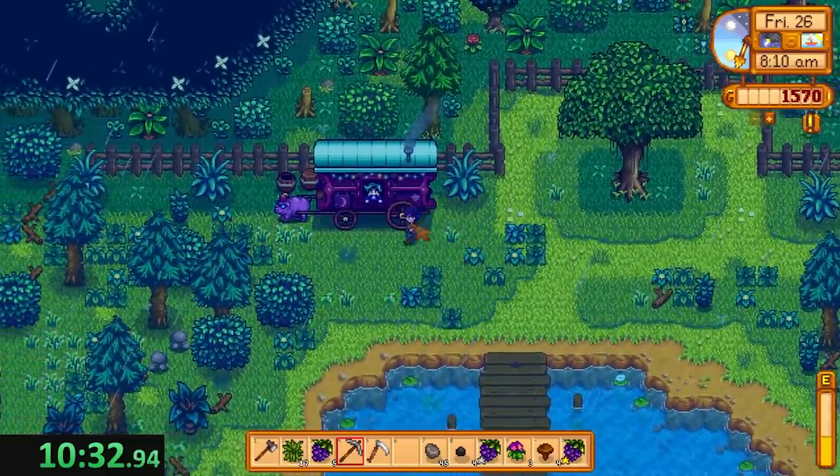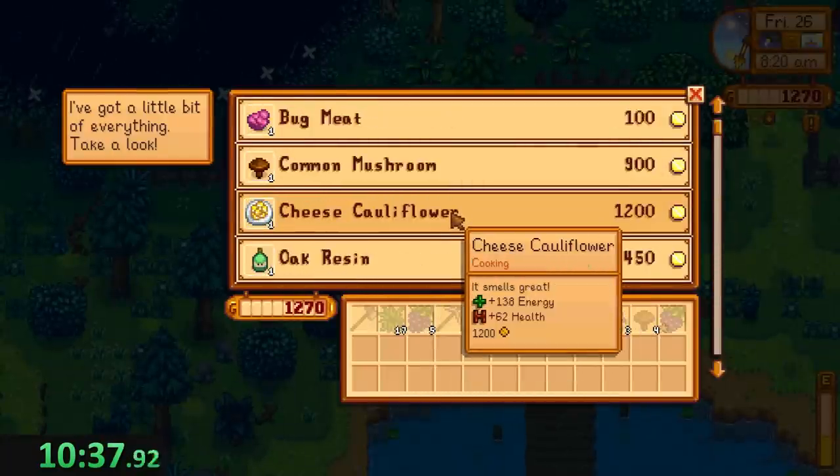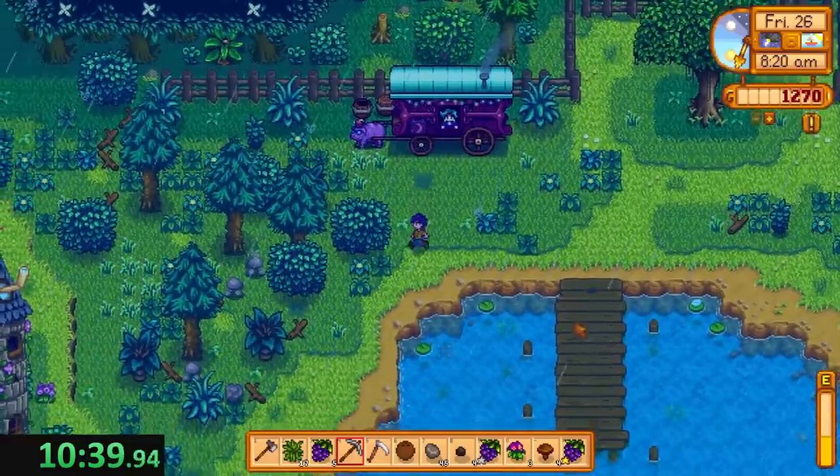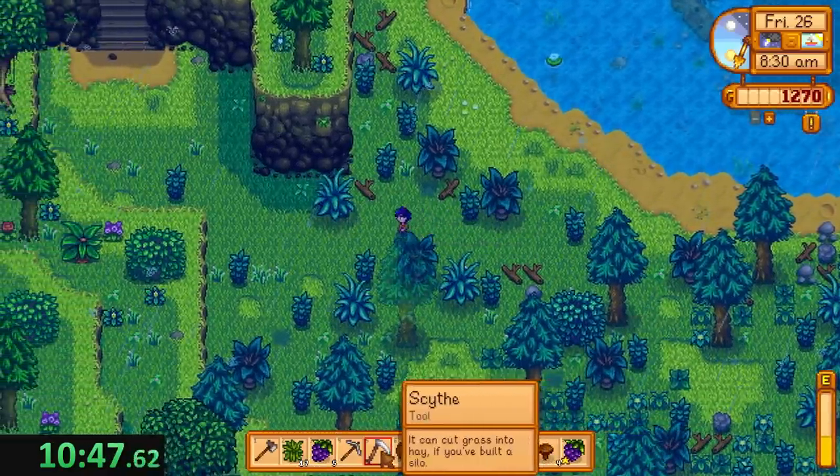Let's go ahead and check the cart. We want anything for the exotic foraging bundle — that's what we're looking for. We already have four coal, that's really good. Looking for cave carrots, cactus fruits, coconuts, anything like that. Coconut — there we go. The snow yam could be helpful but not really. We'll have to check the cart again, which is kind of a bummer, but the odds of not having to check again are so low I'm not too upset.